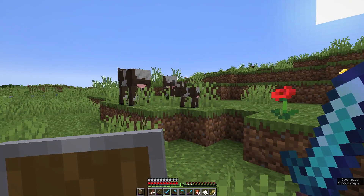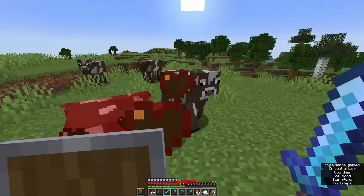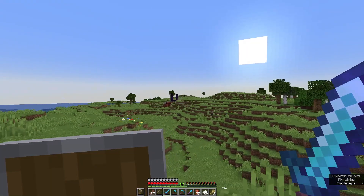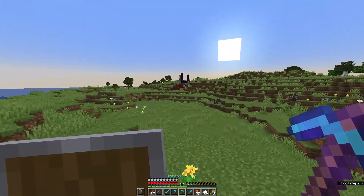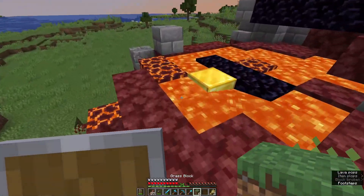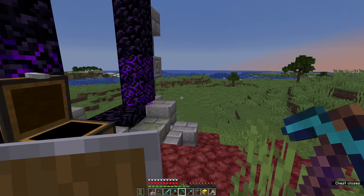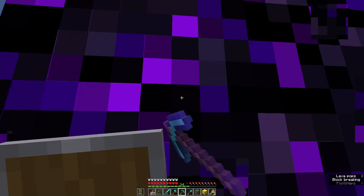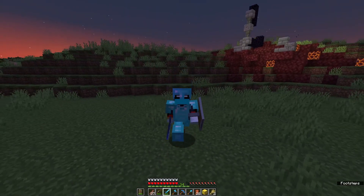Oh crap, these ones have a child — I can't murder them. Dang it. These guys on the other hand... well, would you look at that — a ruined portal! You don't see those all the time. We might as well collect what we find. I'll take your gold free of charge, thank you. Nothing else we need. I'll also scavenge this crying obsidian for personal reasons. I think that's good on our leather count.